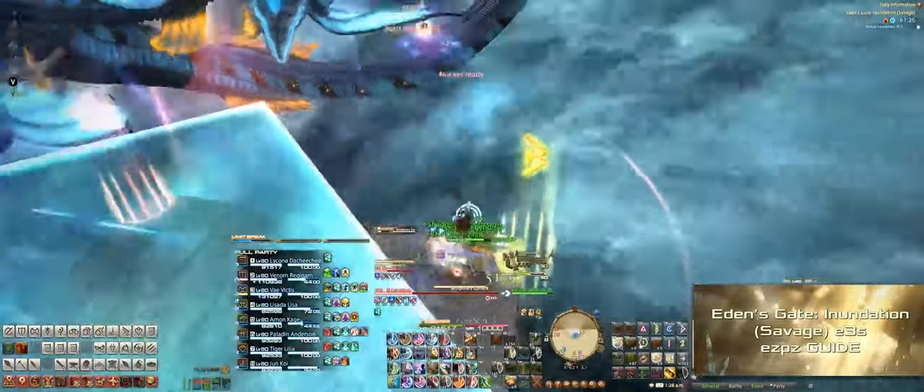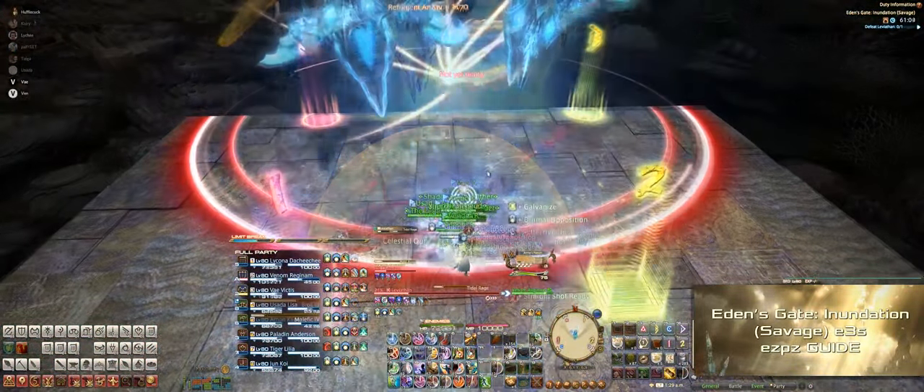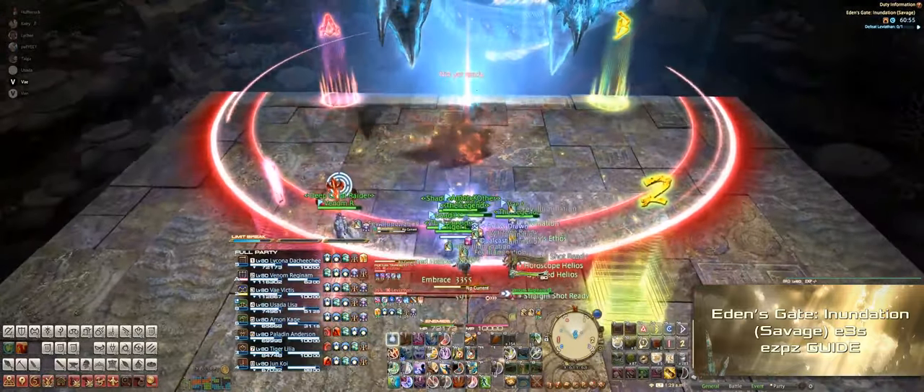After that, Levi jumps to a corner to cast the diagonal AoE, then immediately jumps to the other corner, so dodge to the other side. The stage reconstructs itself, and Levi casts two Tidal Rages back-to-back, followed by Rip Current, the tank buster.